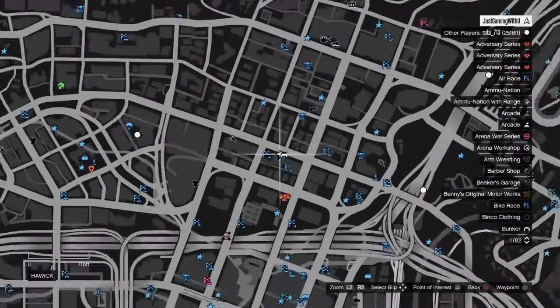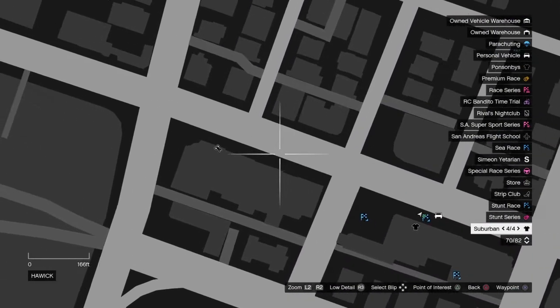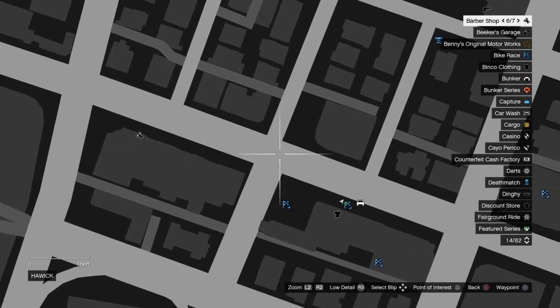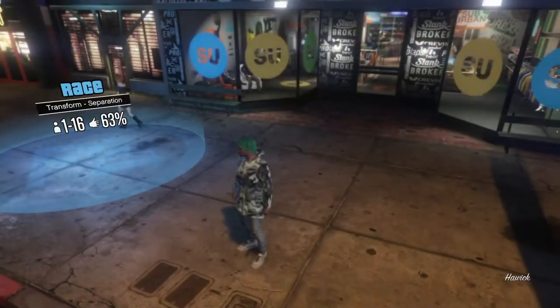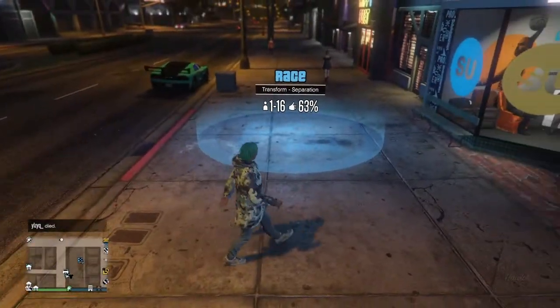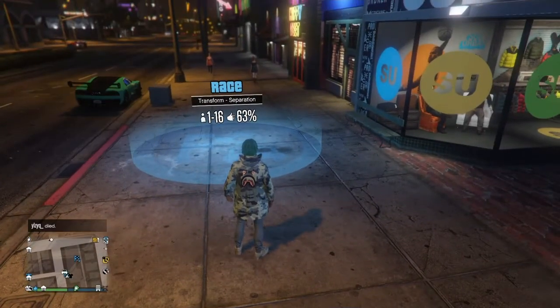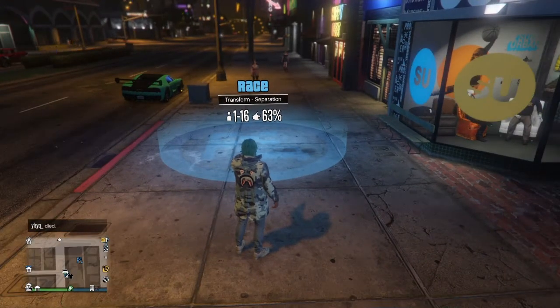The first thing you want to do is go to this clothing store right here — Suburban — where you see the barbershop that's literally right down the street from the clothing store. Once you get there, you want to make sure you see this race right here called Transform Separation.